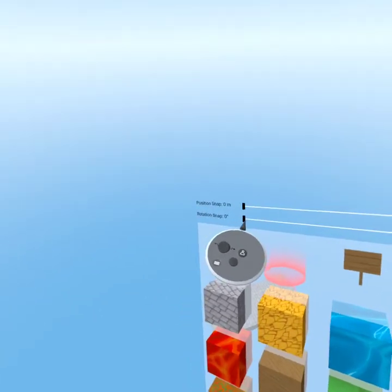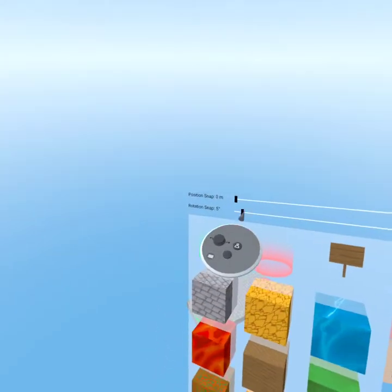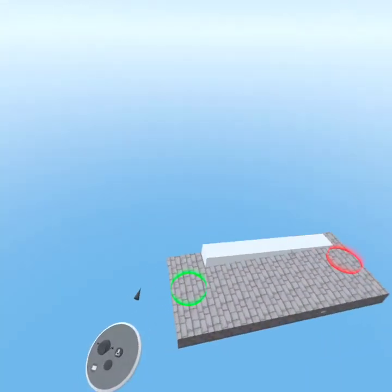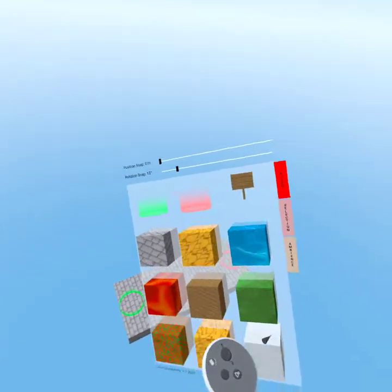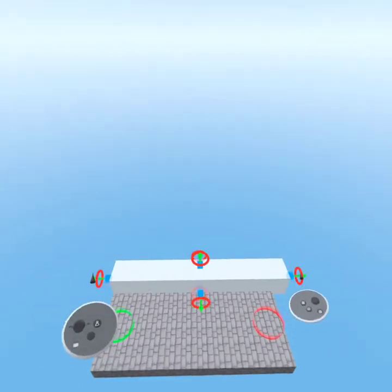There are also in-between snap values like 30, which is useful, and 5, which is extremely useful whenever you're trying to get precise critique builds. And there's 15, which is also a nice solid snap to have.